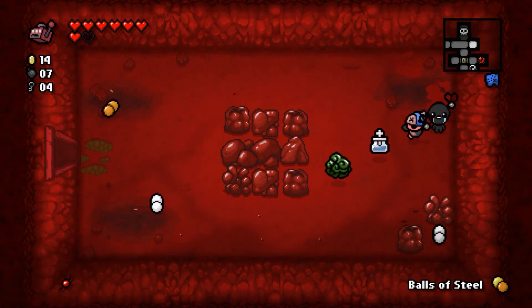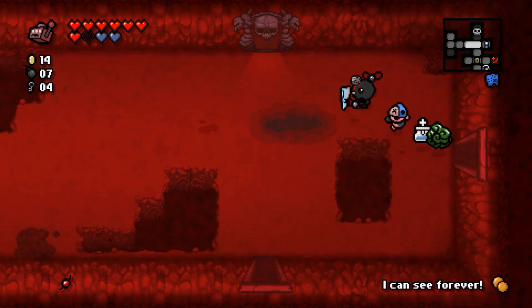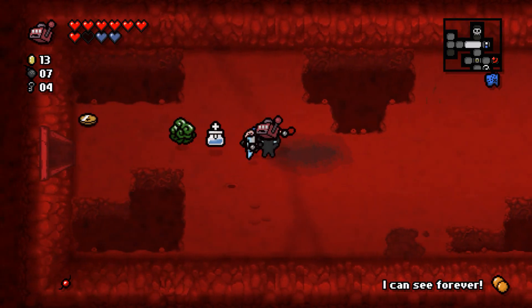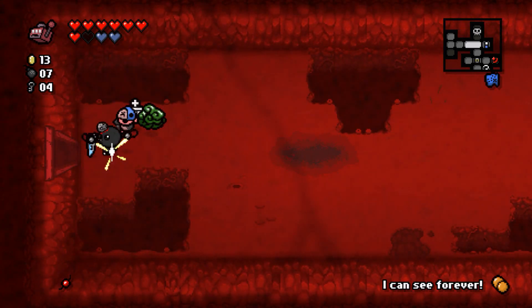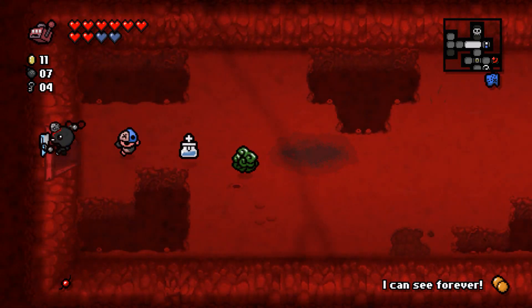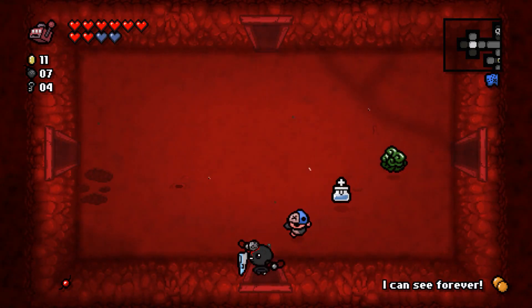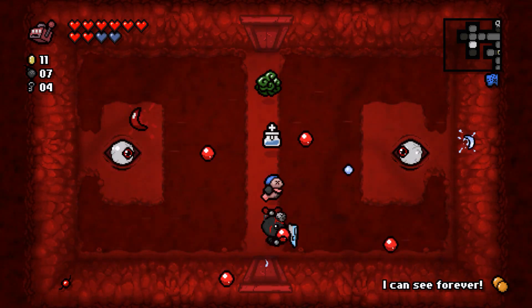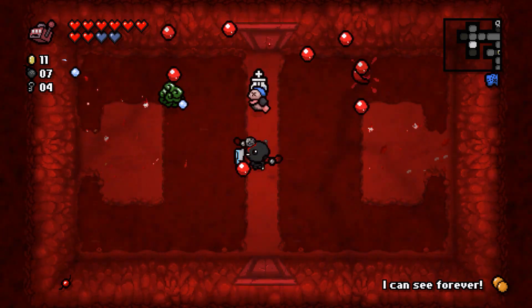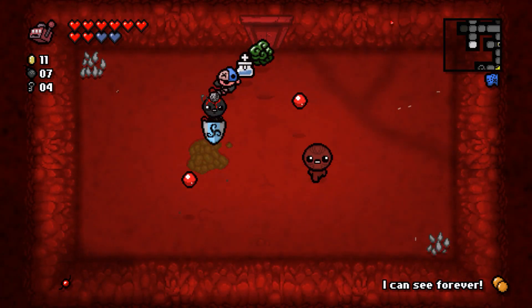Double Pretty Fly — that's pretty good. Balls of Steel — excellent. We'll take the I Can See Forever card; I don't want two luck downs since my luck is negative enough already. I think there was a bug in the original where if your luck was negative enough you'd actually get luckier — something weird with the formula. Anyway, it's really awkward shooting things with Tiny Planet when they're just out of range.